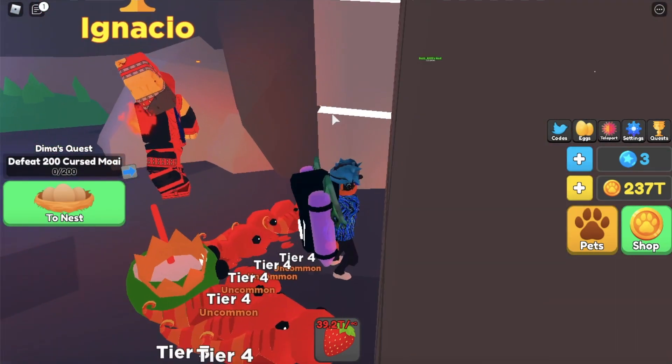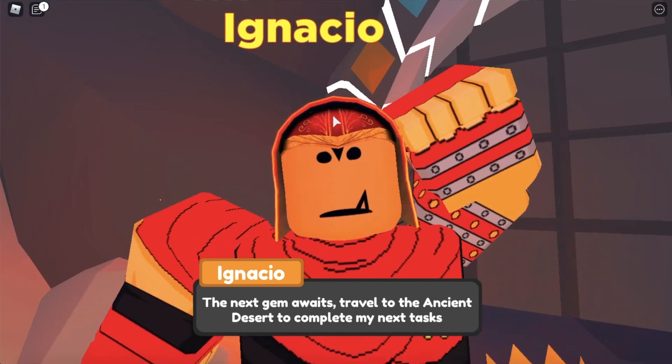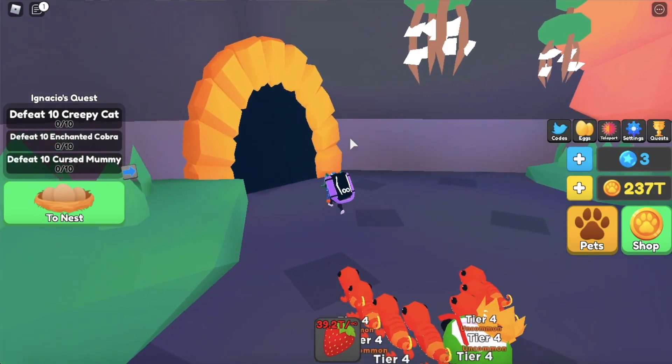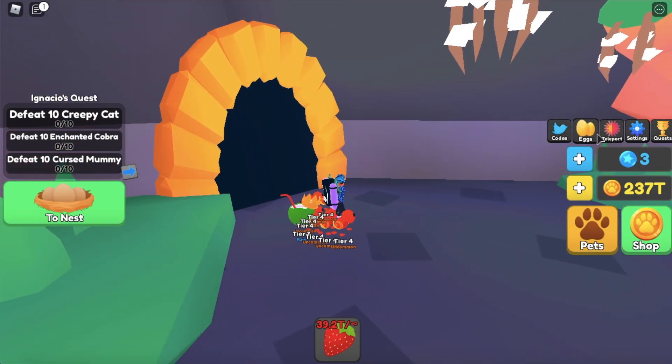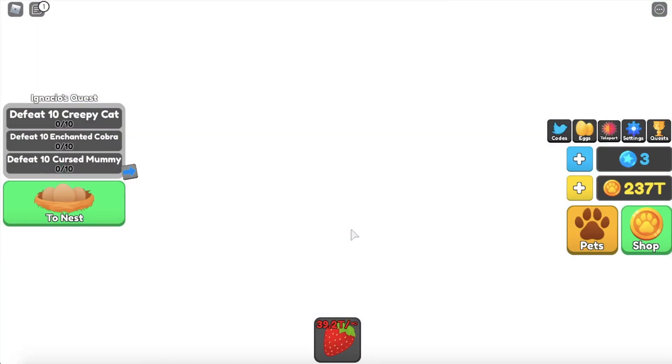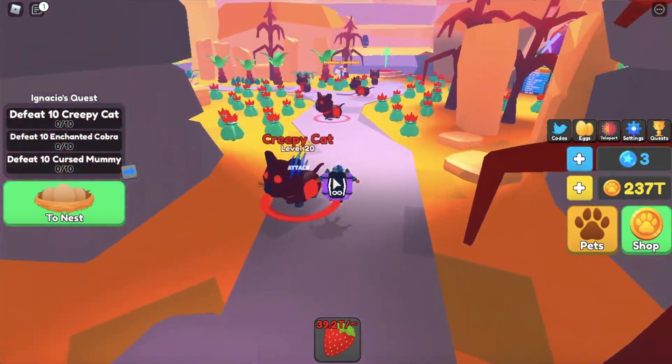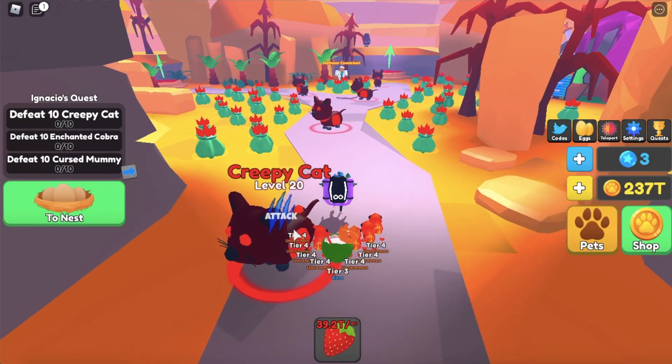I can just barely peek in there. The next gem awaits — travel to the ancient desert to complete my tasks. We need to defeat 10 creepy cats, 10 enchanted crowbars, and 10 cursed mummies. Let's go to the ancient desert real quick and get those done.